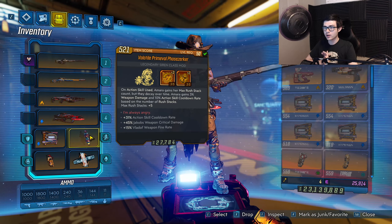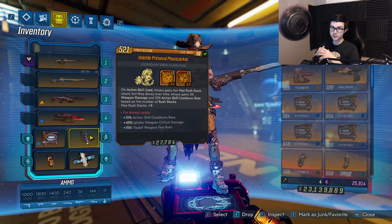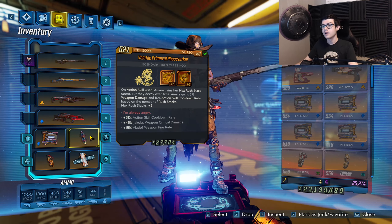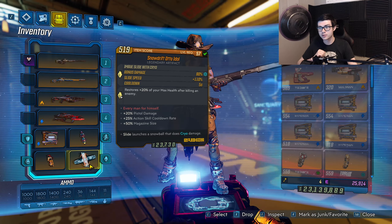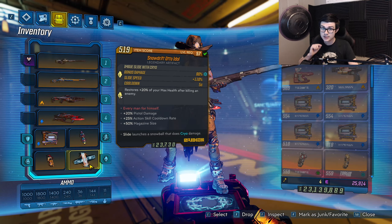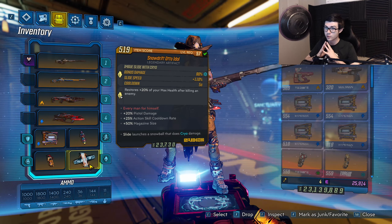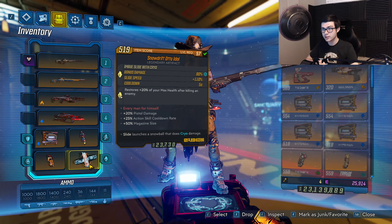Next I have a Phase-Zerker artifact with 34% action skill cooldown rate, 45% Jakobs weapon critical damage, and 50% flat fire rate. The Jakobs critical hit damage is obviously very good — I'm still rocking this at level 50 since I haven't gotten a better one yet. Then I have a Snow Drift Auto Idle at level 57, giving 20% pistol damage, 25% action skill cooldown rate, and 50% magazine size. The pistol damage doesn't matter, but the magazine size is very helpful — specifically because of the Skullmasher. We're going to be trying to get the Skullmasher to have a lot of magazine size so we can spam it.